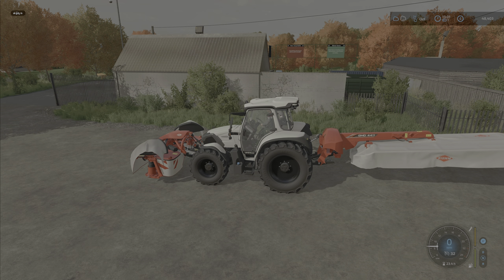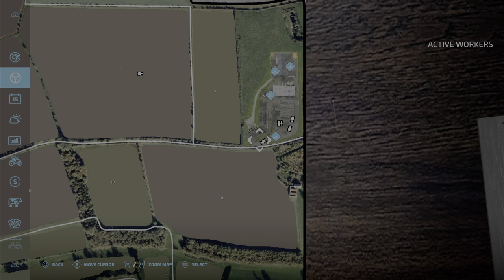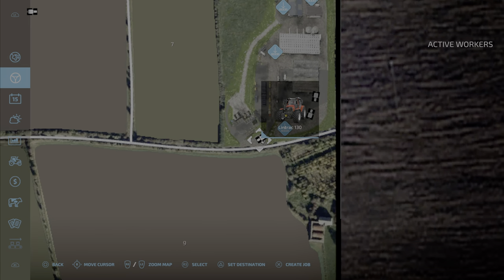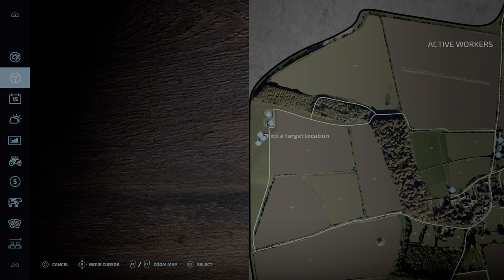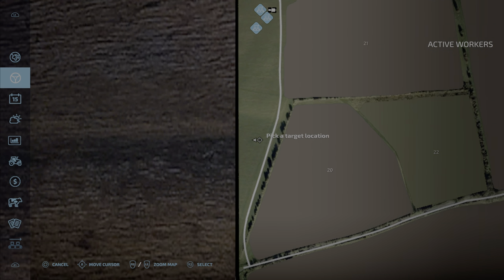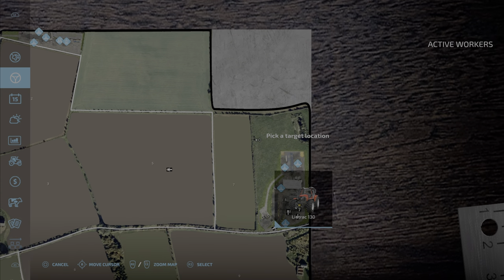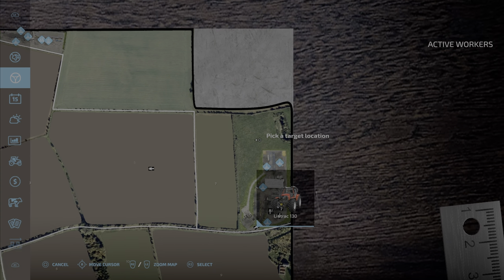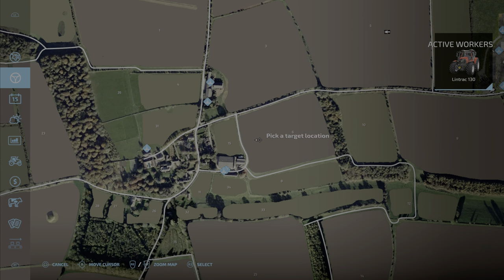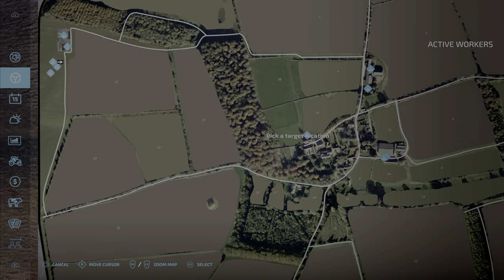Fantastic! I'll get the helper going with this one and put the others to work. Setting destination for the Lindner - we'll mow this field since we own it now. We'll make hay from that, and there's another field nearby which also has hay that we can mow. I'll probably make silage from these.